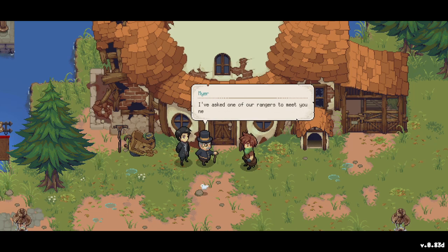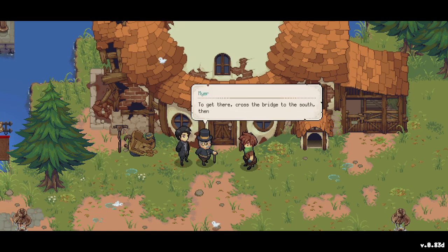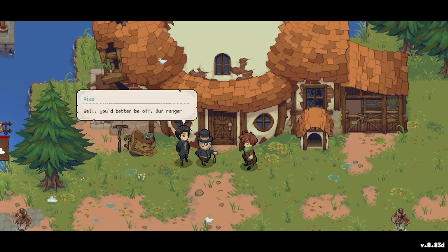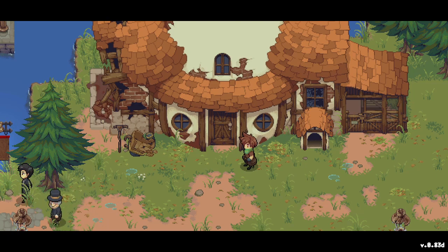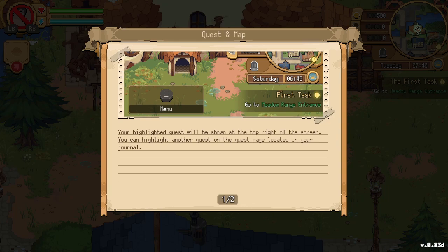He's asked one of the rangers to meet us near Meadow Range and show us the ropes. To get there, cross the bridge to the south then head east. He also has some things prepared. We'd better be off — our ranger is waiting. We're actually on an island — nice! But where are the coconut trees?